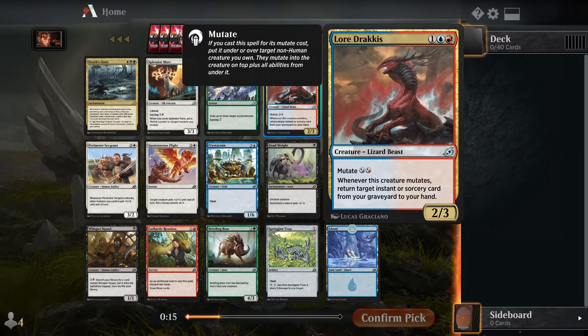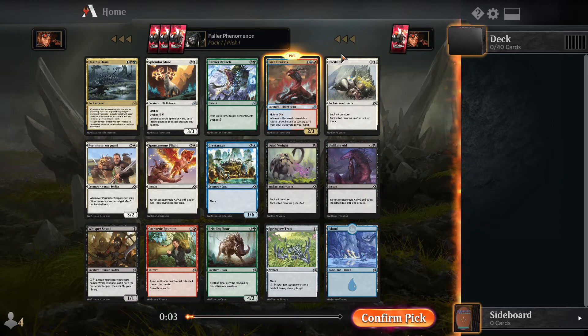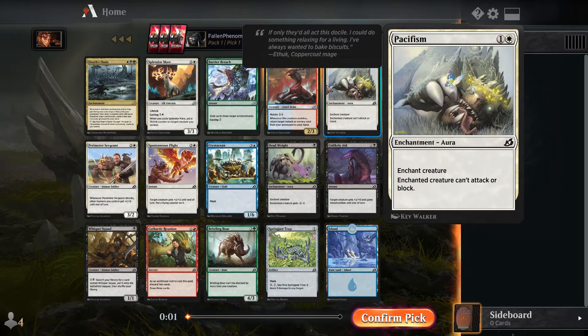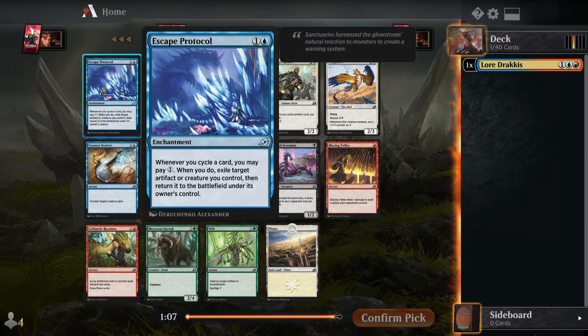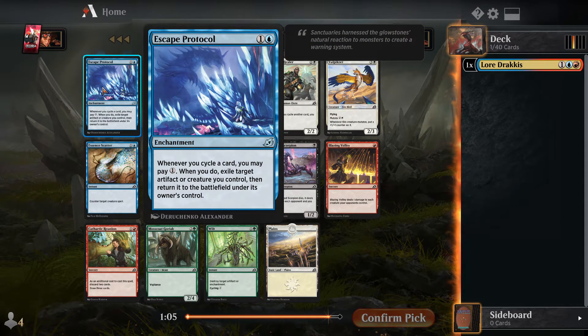I'm between Lord Dracus, Pacifism, and Death of Aces. The good thing about Lord Dracus is it can go in a blue or red deck because of its mutate cost — you don't necessarily have to play both colors, so it's not truly a multicolored card. I think I'm going to take it and see where we go. Pacifism would be a good backup, but I'm not fully in for it yet.